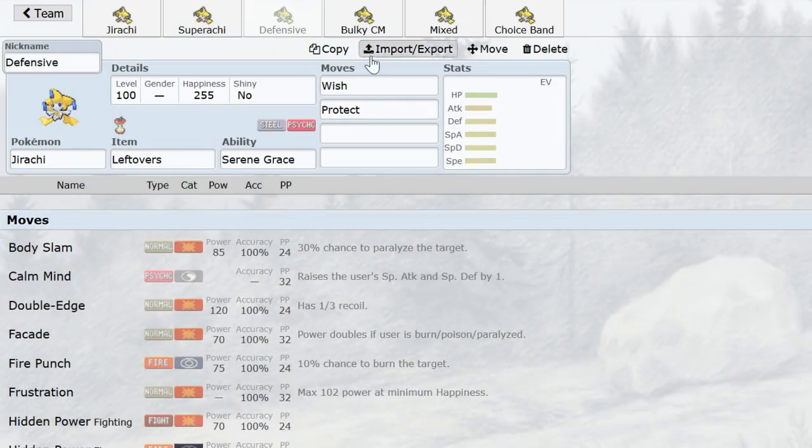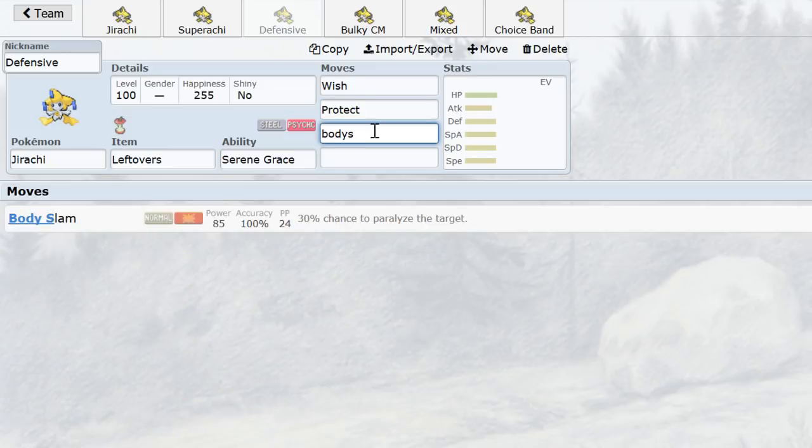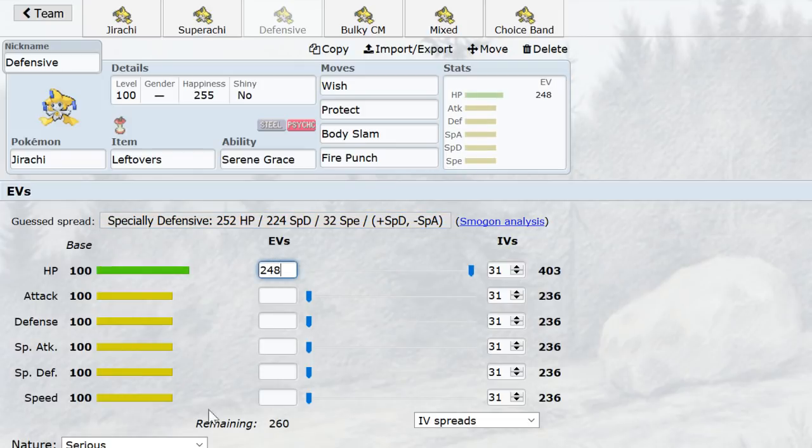Moving on to the defensive set — this is a big one. The two common variants both use Body Slam and Fire Punch. The purpose of this set is to hold off offensive Pokémon like Choice Banders and Zapdos. It's pretty much the only Pokémon in the game that can really do that besides Steelix, which obviously isn't as ideal because it requires Magneton. This Jirachi doesn't care much about Skarmory because if Skarm wants to come in, it's going to eat some Fire Punches. Body Slam spreads paralysis to further the cause against offense, and even defensive Pokémon don't like being paralyzed — that potential 25% full paralysis chance is huge.